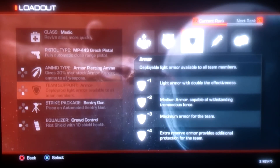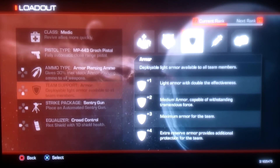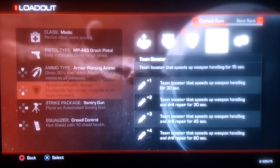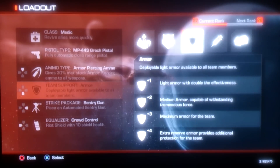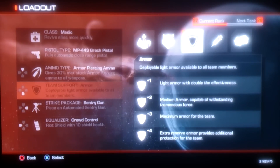The team support pick is armor — this is a no-brainer. The armor just gives you that extra health. It's really good. All the other options don't really help that much compared to armor. Just use the armor.